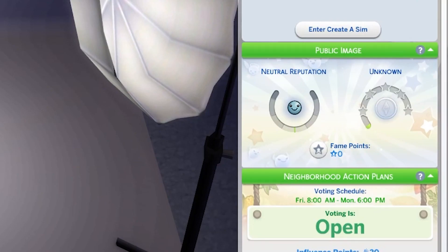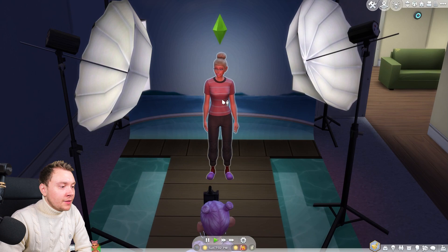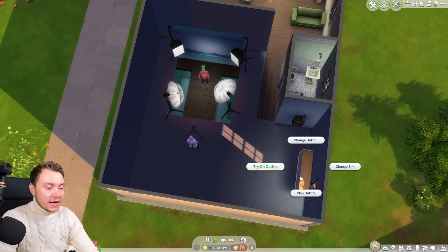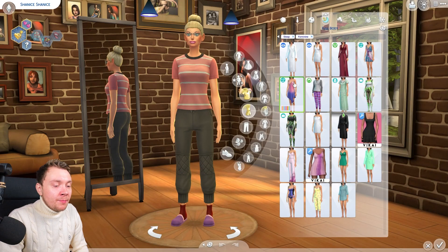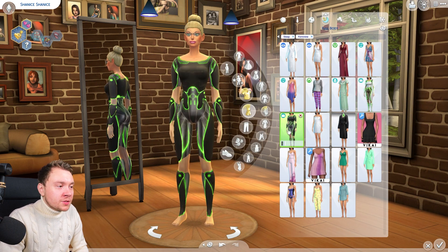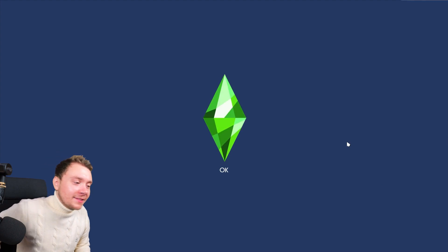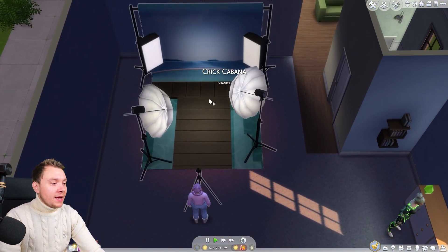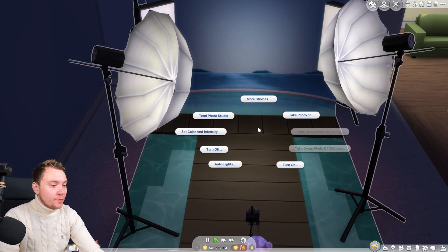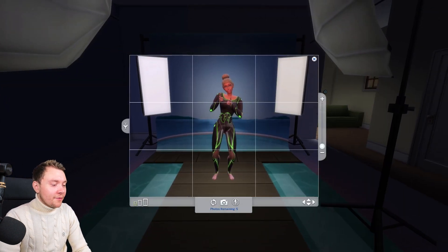I wonder what our fame level is now - we're a little bit famous, not much. It is a hard life. Let's do a water backdrop - rather sultry by the sea. We ought to change our sleepwear to make it more attractive. To keep this video super family friendly, we're going for a sultry alien look. I think Shanice looks really beautiful. There is somebody into everything on this planet, so I'm sure someone has a kink for aliens on a beach.